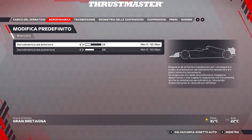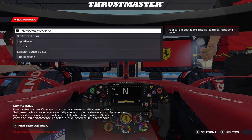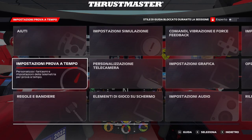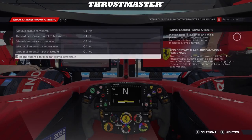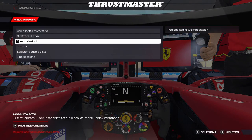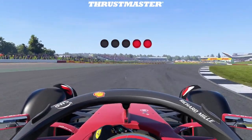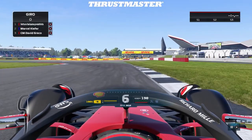I'll just show a lap with this setup and then we'll make the wings level — so 23 front and 23 rear. Let's make sure we have no ghost, go and reset it so it's like we never did any lap whatsoever, and let's go for it.